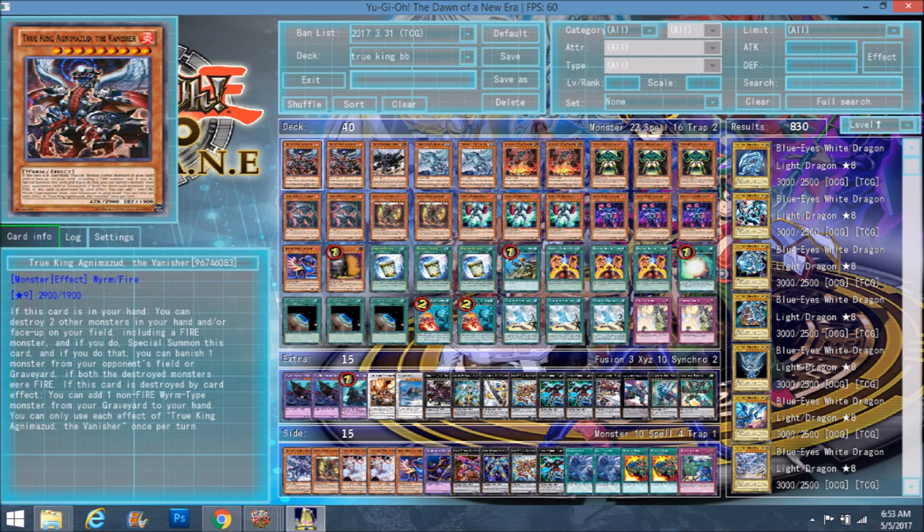You can play it in real life if you want, if you just have all the True King cards and have a Battling Boxer core which costs about 3 to 4 dollars — then you can play this deck in real life.